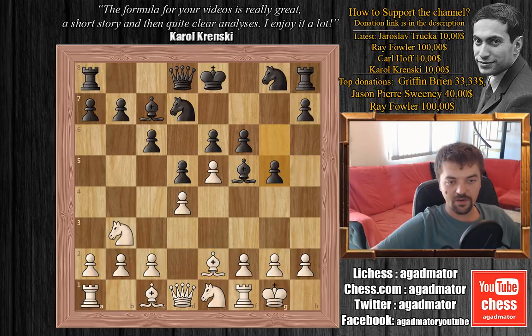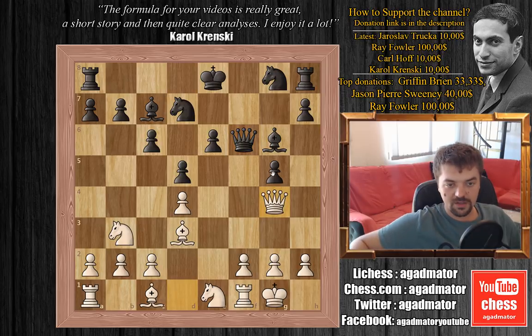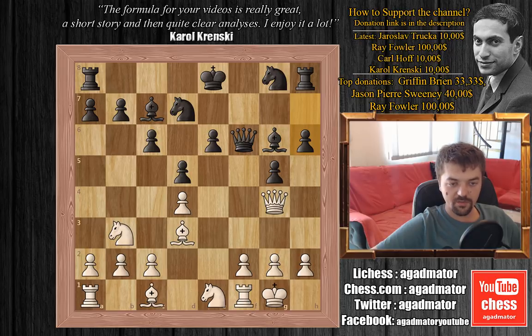After this, Carlsen replied with g6 and Sjugirov played bishop to e2. The g5 move now invites white to go for bishop h5 again, but then king to e7 or f8 and the black king would be completely safe. So we have bishop to d3, bishop to g6, and now e-captures on f6. Queen captures on f6, and now queen to g4 threatening the g5 pawn. We have h6 and now Sjugirov plays f4.